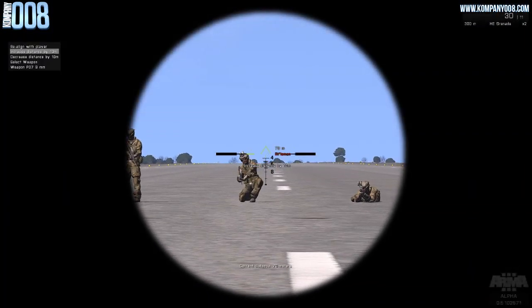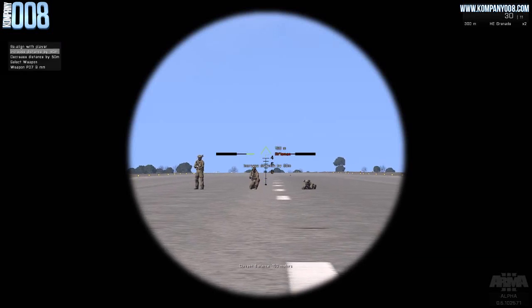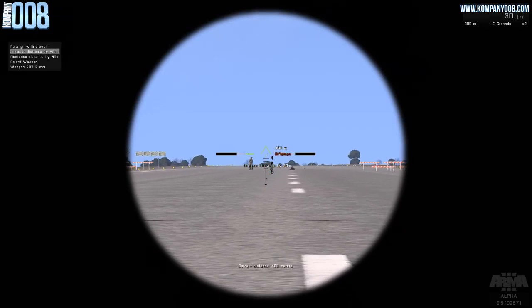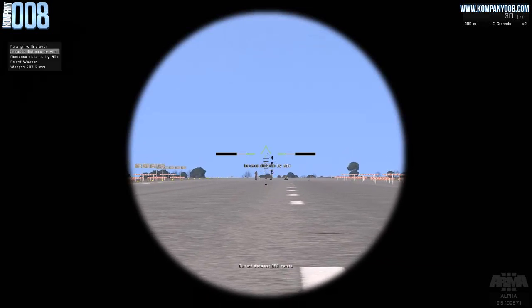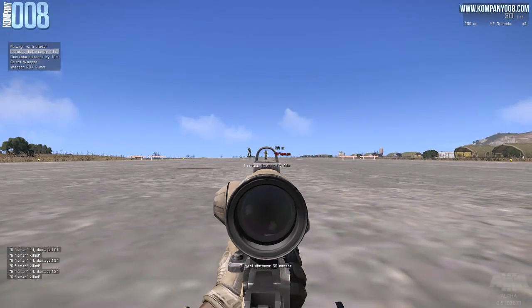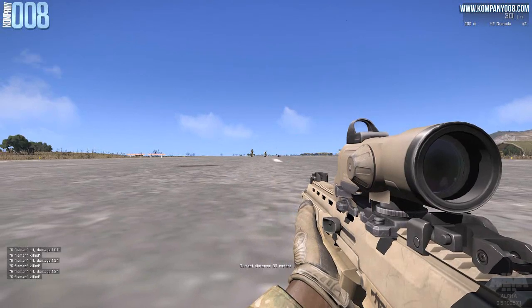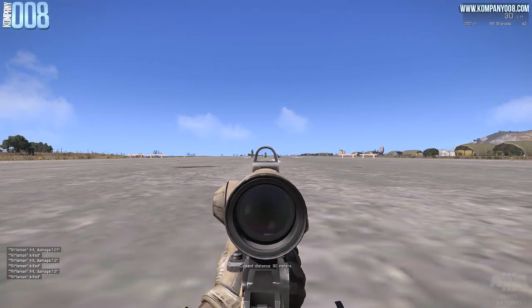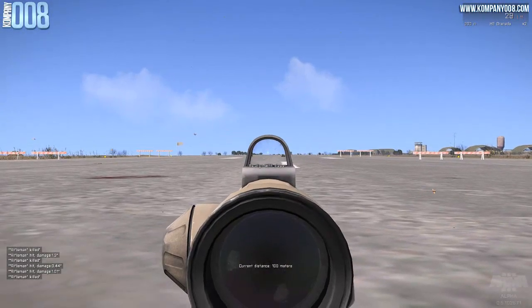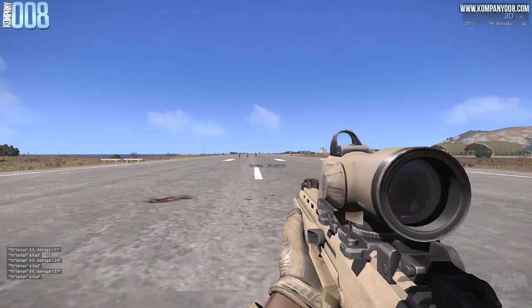For my loadout recommendation, considering the nature of the game and engagement distances, my pick is the ARCO — Advanced Rifle Combat Optics — which you can see me using here. It lets you engage targets effectively up to around 400 meters, and it also has a simple red dot sight for close-range situations. For night time or covert ops, I'd pick the ACO sight with a suppressor if you need to be unheard, night vision goggles, and the laser pointer. Overall, the MX-6.5 is a solid all-around assault rifle with potential for one-shot kills out to 350 meters, and in close-range fights it hits hard enough that you won't be in trouble.